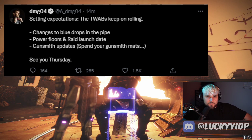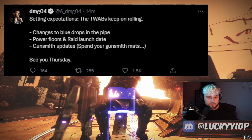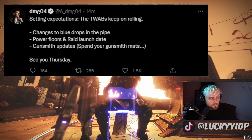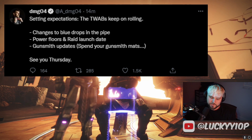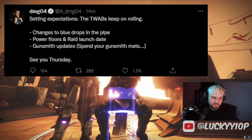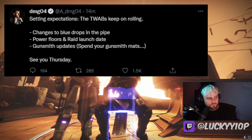The TWAB also has power floors and the raid launch date. I'm thinking the new power cap for the Witch Queen is probably going to be around the 1500 mark, and the raid launch date will probably be 10 days afterwards. They've been doing it usually on Saturdays at reset time, so probably March 4th or 5th. I would imagine they're going to stick to that — it's been pretty unanimously enjoyed.